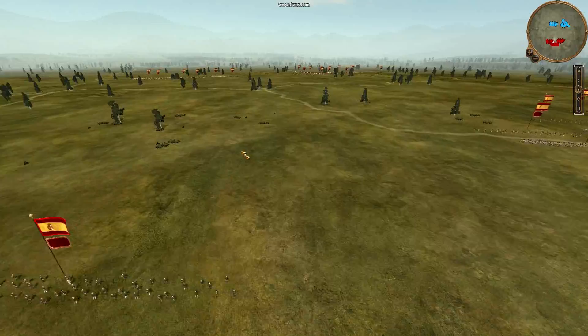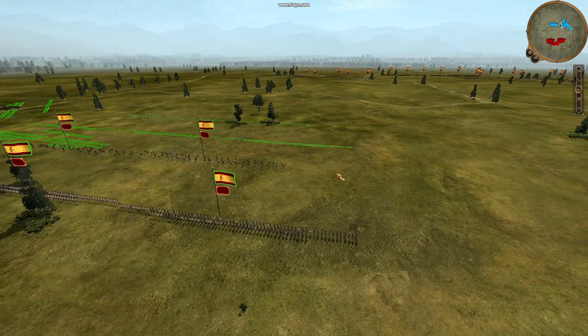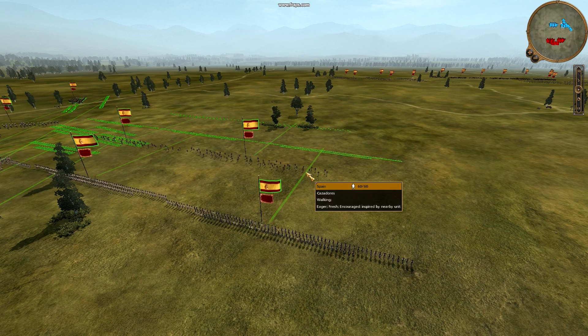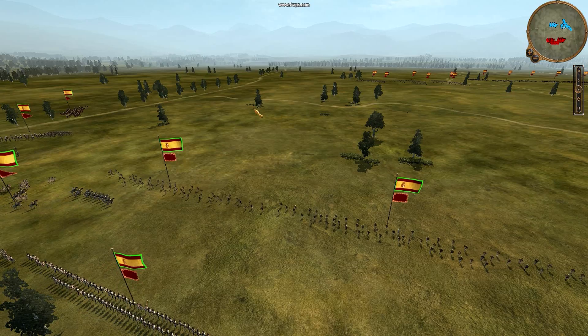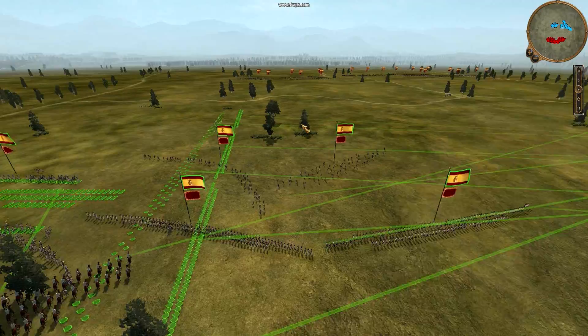I'm trying new strategies. One is to make your opponent not suspect what you're going to do. So I'm going to do some pretty bizarre maneuvers early on to confuse my opponent and try to make him make mistakes. Right now you can see that I'm switching my flanks.